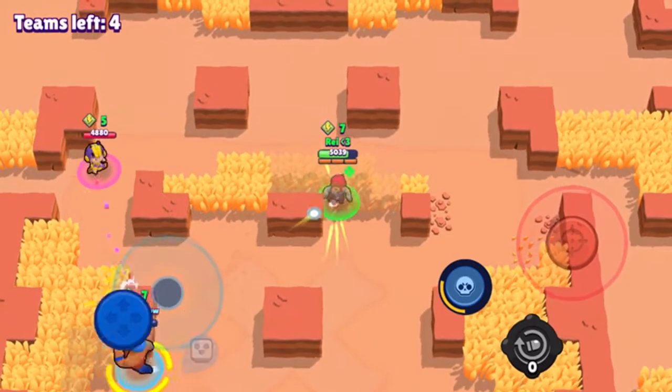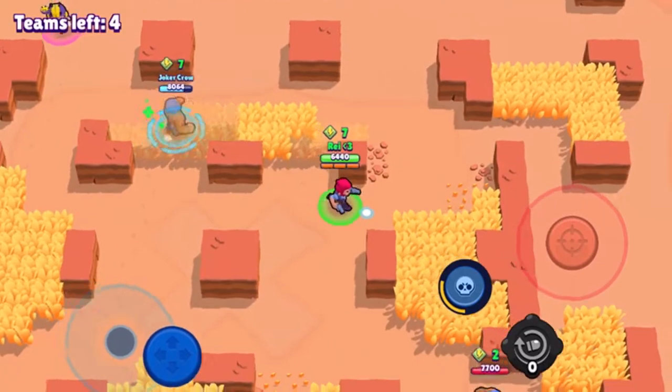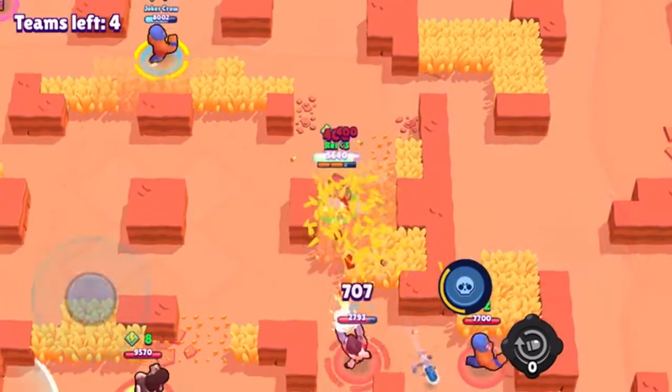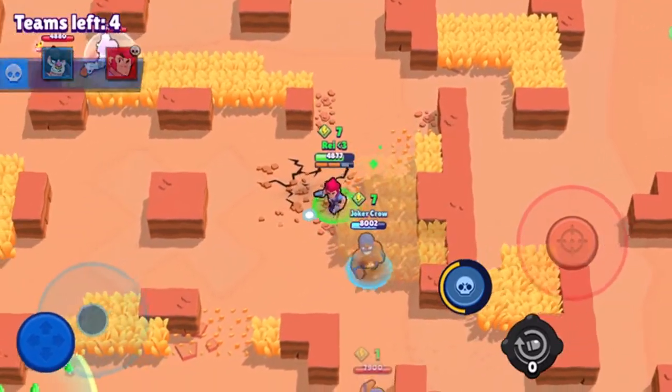If my teammate dies, it will warn me so I know how long he's got left until he respawns. They'll only stop respawning if both of you are dead, and then it will tell you which place you came.